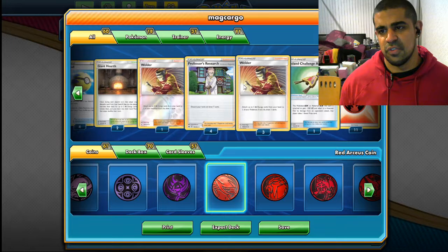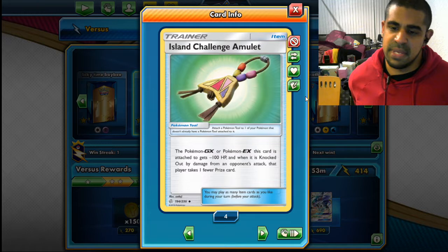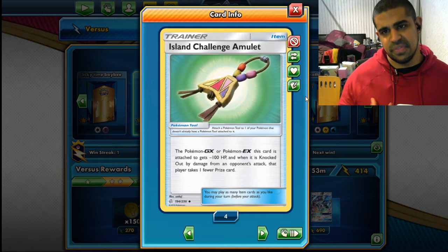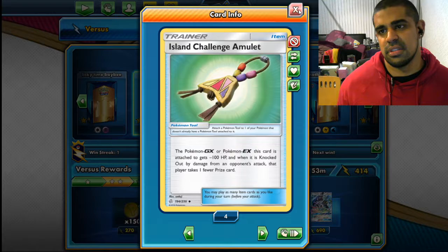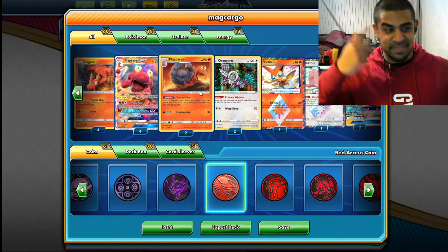Four Welder, four Research. Island Charm Amulet at one — this is a card I've seen in Makargo lists. It's a tool you attach to an EX or GX: this card loses 100 HP and when it's knocked out by damage from an opponent's attack, that player takes one fewer prize card. So if Altered Creation has popped and they hit your Makargo with this, they take two prizes not three. Without Altered Creation they take one prize knocking out a GX — very nice. Eleven energy total.